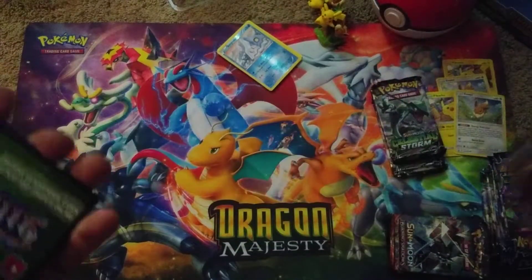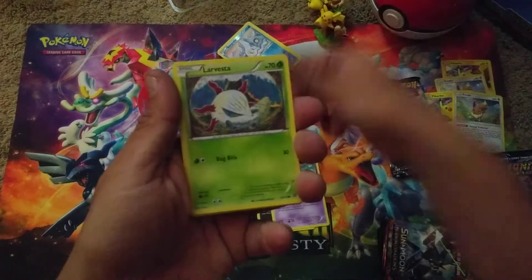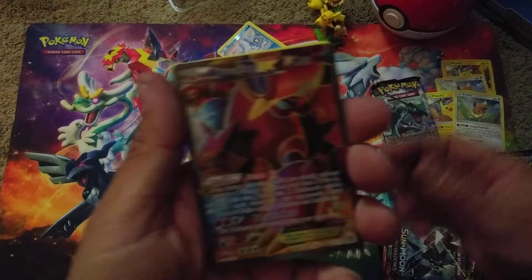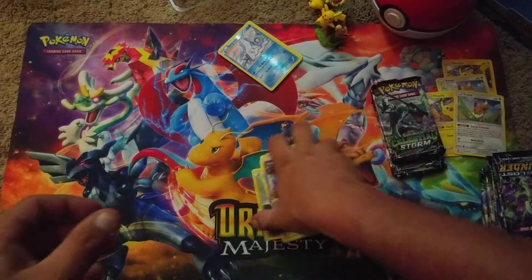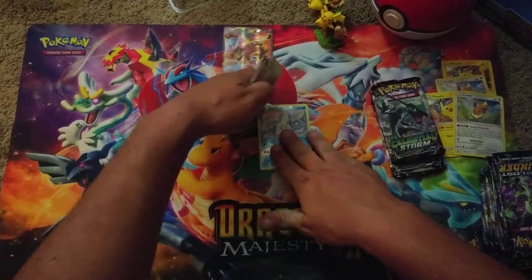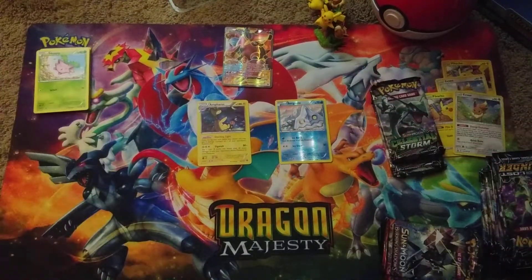Here's our last Steam Siege pack. We got a Seadot, Ponyta, Drifloon, Larvesta, Paras, a Reverse Foil Oshawott, and a Full Art Volcanian EX - I love this card! Last format I played a Ho-Oh Volcanian. It's got one of the best artworks. Then an Anorith, Hawlucha, and a Durant. Awesome pull! We'll put our reverses here and our rares here.